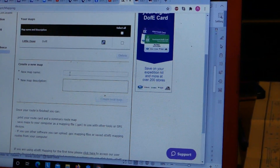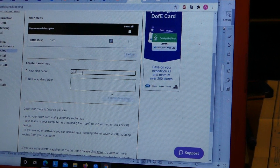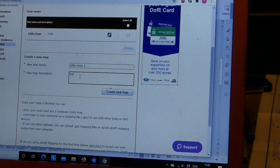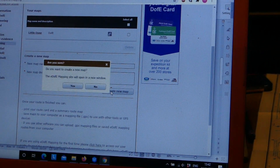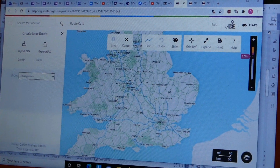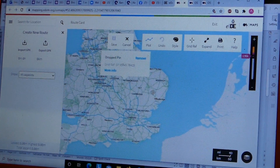You need to go to 'Create a New Map.' This is an example — it depends where you're going to be. We're going to call this 'Little Ooze One.' Add a map description — you could put what level you're doing, but I'm just going to put DAV there. I'm going to create a new map. It then asks to open a new mapping — I always go yes because that makes life easier. Opening up a new page, you'll get the whole of England.